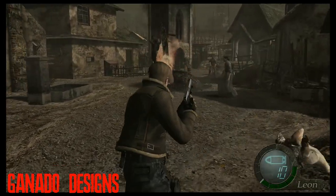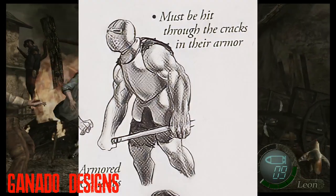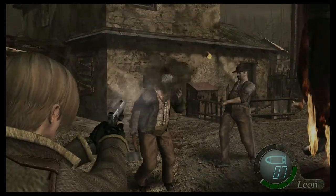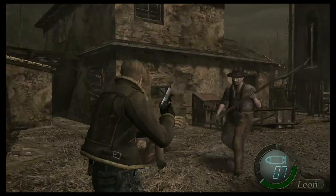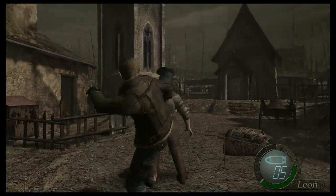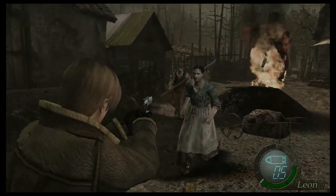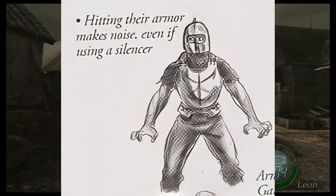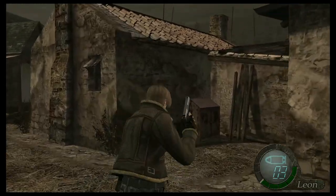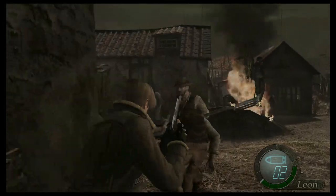Among the many rejected Ganado designs for Resident Evil 4, perhaps the most interesting one is the armored Ganado, which looks to be wearing medieval armor. Given that the Los Iluminados cult existed way back during the Spanish Inquisition and they dealt with the Las Plagas parasites back then too, some fans may find it enjoyable to theorize that these could be armor sets from the original cult, given that the first design bears their symbol on the breastplate. There is also the possibility that they may have been original cult members that were trapped in the caves below the castle.